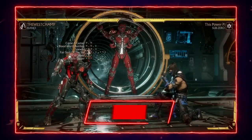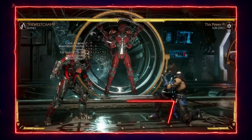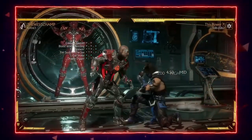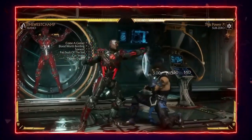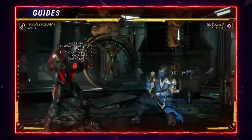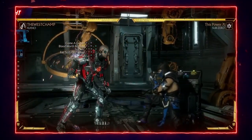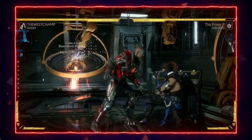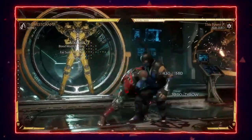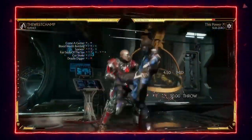Now let's get into Kano's best strings for pressure and offense. 1-1 is a good stagger because he has the full string 1-1-2 which is plus on block, though it has a flawless-blockable gap between hits. The thing I like about 1-1 is you can tick-throw into command grab. So if the opponent is just sitting there super afraid, go ahead and do the 1-1 tick throw.